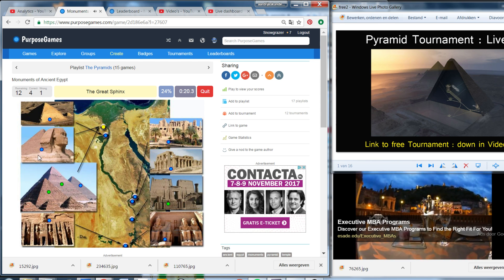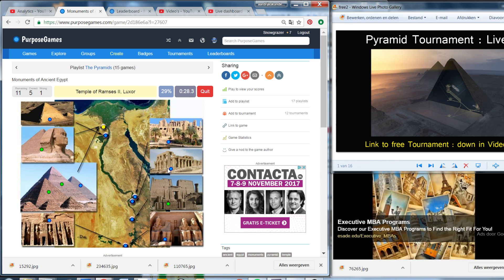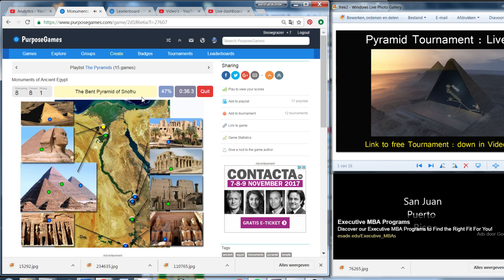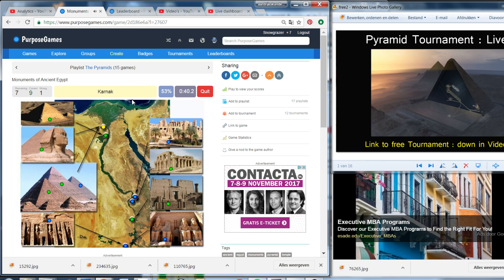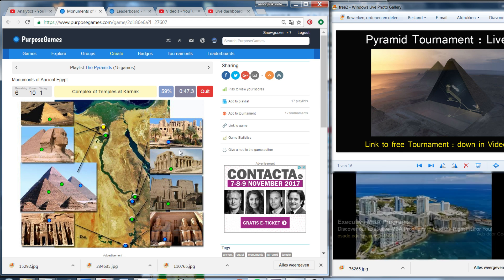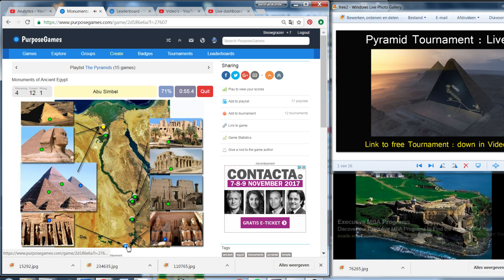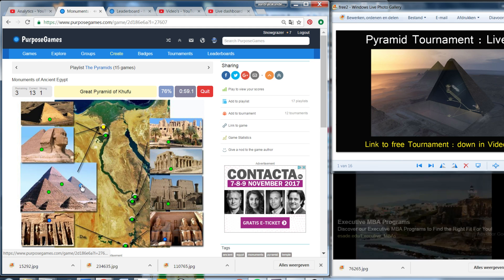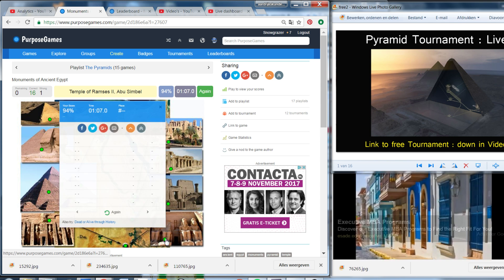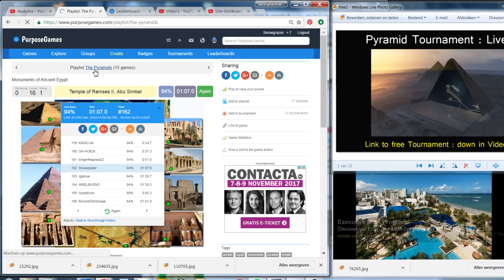Great Sphinx. Temple of Ramses II — Luxor. Atfu. Dashur. Bent Pyramid of Sneferu. Karnak. Complex of temples at Karnak is this picture. Luxor. Abu Simbel. The Great Pyramid of Khufu/Cheops. Another temple — Queen Nefertari. The temple of Ramses II in Abu Simbel. So we missed one — that's why we scored 24%. We'll come back to that later.